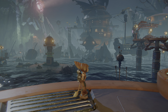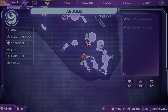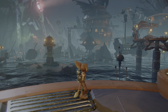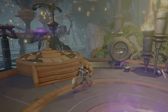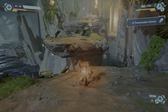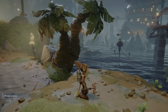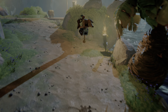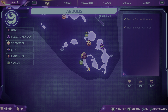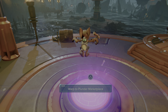Hey guys, welcome to another episode in the playthrough of Ratchet and Clank: Rift Apart. We are mopping up the collectibles on the Ardolis Pirates Island. I want to make a little bit of progress, so I'm going to use these warp things. I don't even know how they work. Can we get to another island? Can we just jump? Here's a warp thingy — warp to marketplace, let's do that.